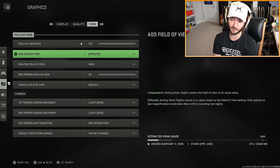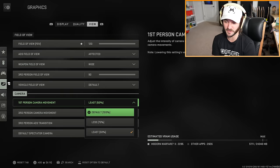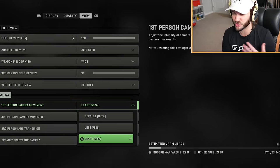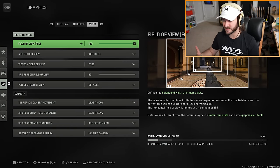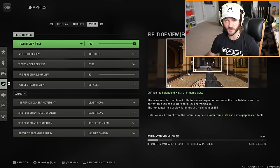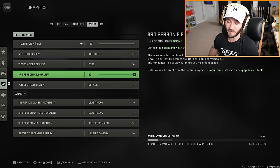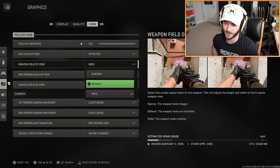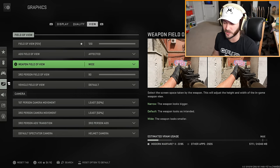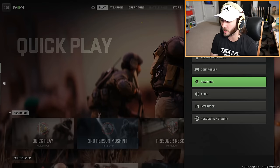For view settings - for first person and third person camera movement, I recommend lowering it from the default to the least amount so the camera isn't shaking. On PC I'm playing at 120 field of view, but just know that the wider your field of view, the more your PC has to load things in the distance - so running a really high FOV is more demanding on your PC or console. I still run my FOV maxed out and have the weapon field of view on wide instead of default so your weapon looks smaller and doesn't take up as much screen space.